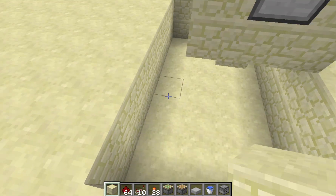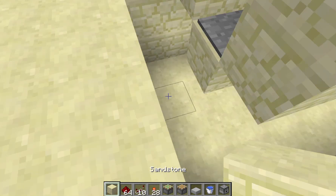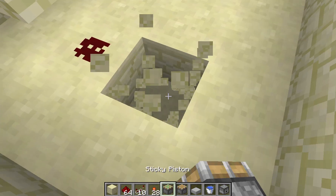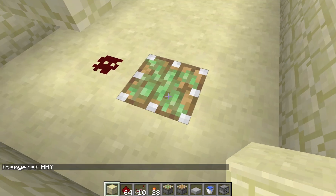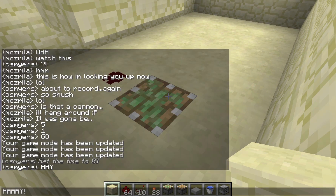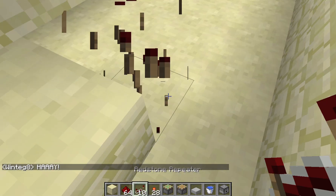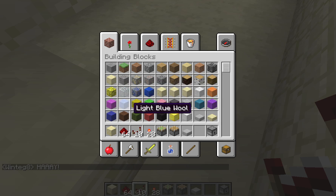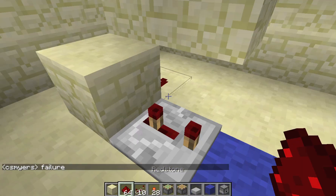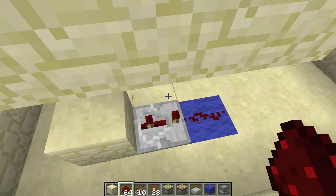Cut out three blocks from the back and one off to the side. You can cut this option just temporarily while you're doing it. Now what you're going to do is find this block at the pressure plate, put the rest of the redstone underneath with a sticky piston on the side of the block.